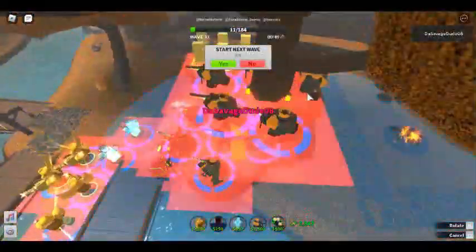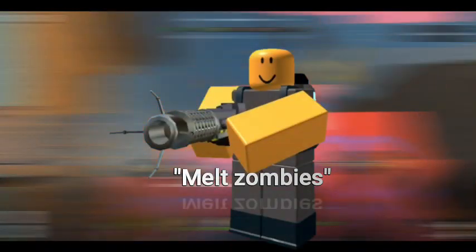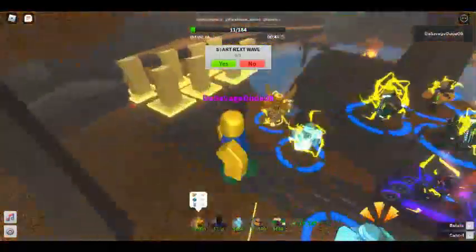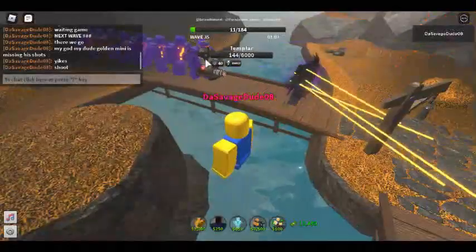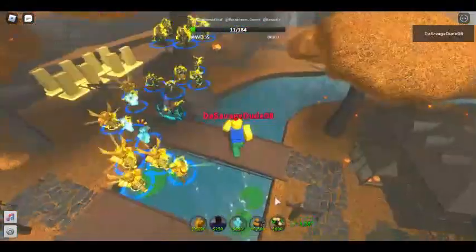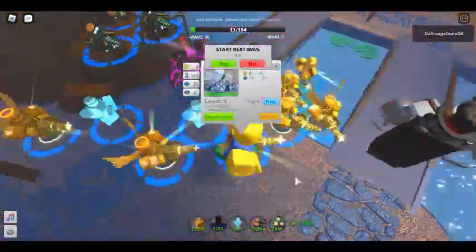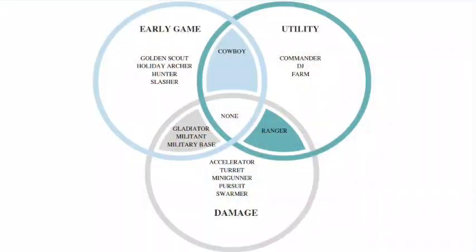Finally, we have an extra tower slot for more damage or another utility. Towers used in this slot include, but are not limited to, Accelerator, Turret, and Pursuit. However, my favorite and most used tower for this slot is DJ. DJ Booth is just an all-around amazing support, although you might want to invest in others if you are using a slightly less DPS-focused early game tower. As for cowboy users, you have two extra slots, so you can bring both, or one of them plus farm for extra cash. My personal loadout is golden minigunner, DJ, Ranger, Farm, and Commander. Here's a chart for what purposes each good solo fallen tower has — feel free to pause the video and check it out.